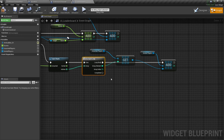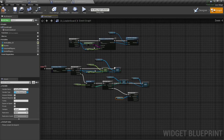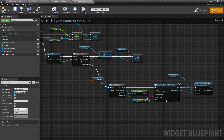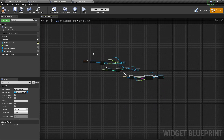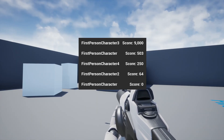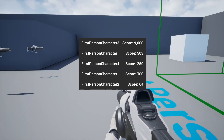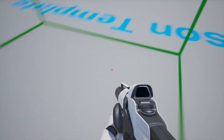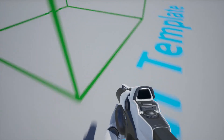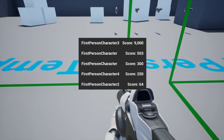Once that's finished, we do a for each on the sorted players — now all going in order — and bring back the original child widget creation to add each player to the leaderboard. Save that, and now we'll try out the game. There we go: 9,000 is at the top, then 503, 250, 64, and 0. I'll work my score up — now I'm at 100, ranked ahead of the 64 player. I keep going and hit 300, now I'm ranked third. That's essentially how you set up a sorted leaderboard system. Thank you for checking out the tutorial and I'll see you in the next one.